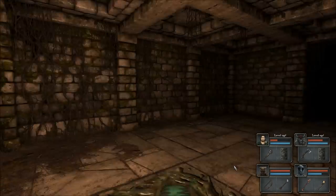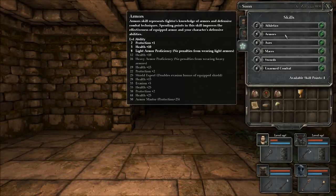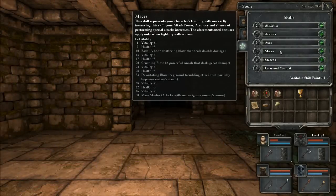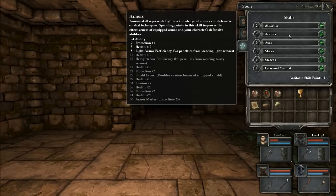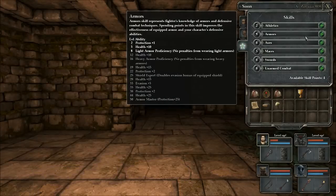So if we take a look at armors, we can get an extra 10 health. Or if we look at maces, we could get 5 health. Decreases food consumption rate - that seems very useful. However, I would like to get better with armor, so let's do 3 points and get an extra 10 health.